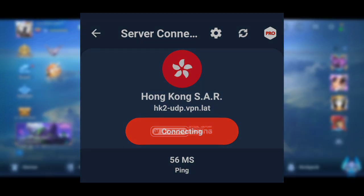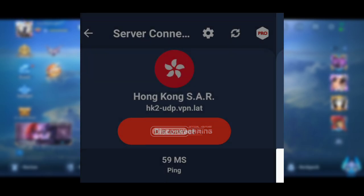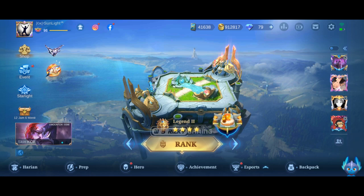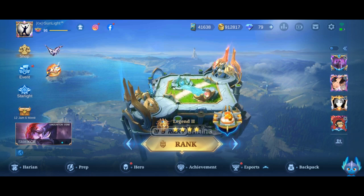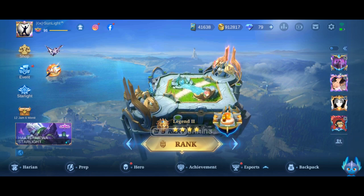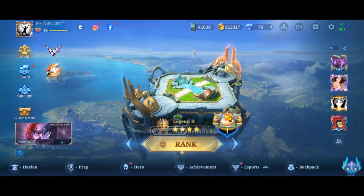Kali ini saya pakai VPN LAT, bisa kalian download di Playstore. Disini saya menggunakan server Hong Kong. Kalian login ML-nya dulu, baru aktifkan VPN-nya. Jika sudah aktif, tinggal kembali lagi. Tapi tidak menjamin 100%, karena ini masih awal season, jadi wajar orang pada push rank. Buat kalian yang mau join grup WA, link-nya ada di deskripsi, disana kalian bisa mabar sesama anggota grup.